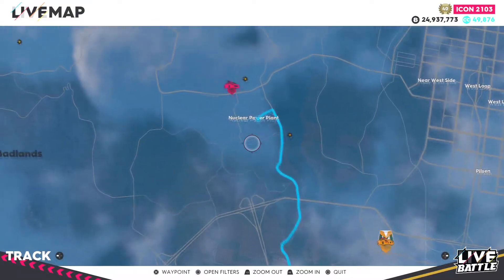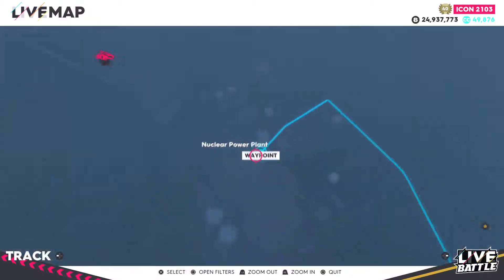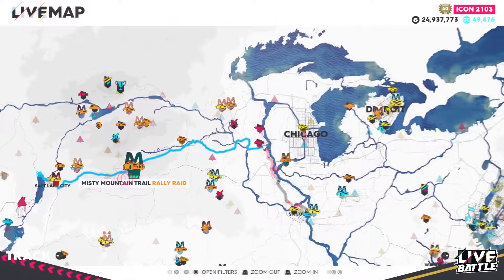Now in St. Louis, you need to drive to this nuclear power plant and to this specific point that is the reactor. There you're going to get the other clue and start the third part.